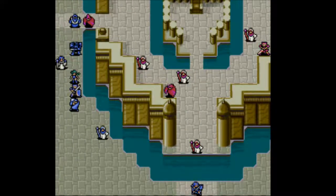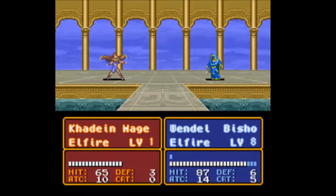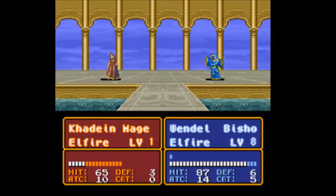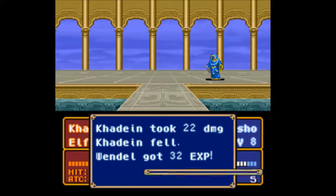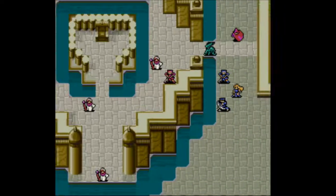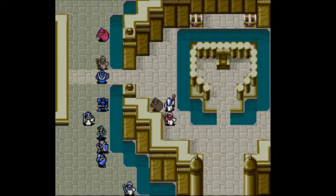Okay, enemy phase — what do you got? We have a very angry Elyrian. More mages — don't care. Better not block my path, come on healers — don't block me, good.